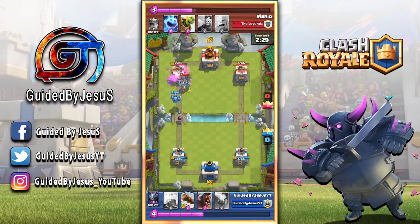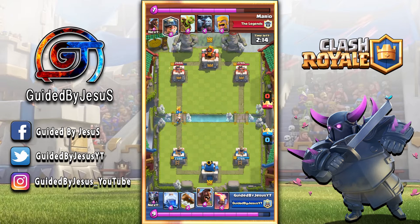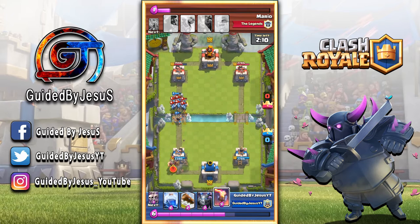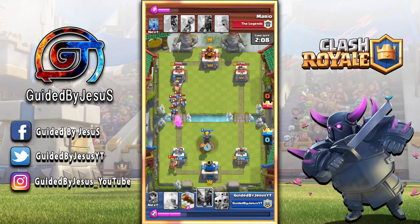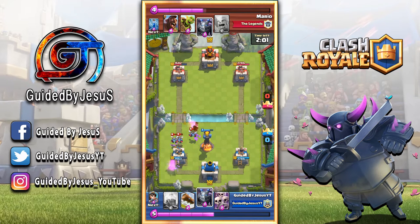The legendary chest and epic chest drop is actually not random — it is part of the chest cycle. For those of you that don't know, the chest cycle consists of 240 chests, made up of silver chests, golden chests, four giant chests, and four magical chests. The epic and legendary chest have now been added into the chest cycle.